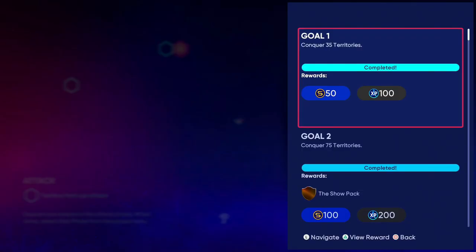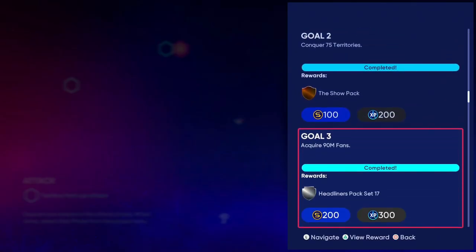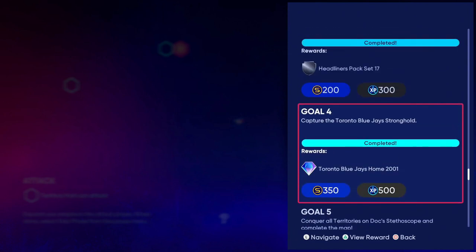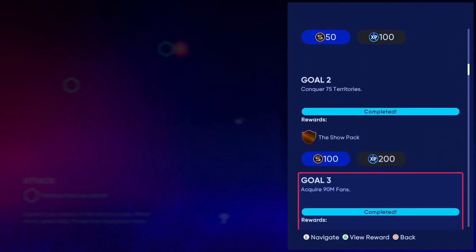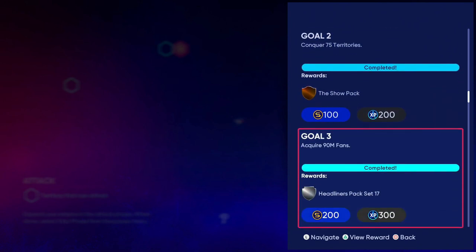And you also get some rewards here. No move-specific missions at all — all you gotta do is play the conquest map. Get very minimal stubs and XP. You can earn a show pack once you conquer 75 territories, and a headliner's pack set 17 if you get 90 million fans.